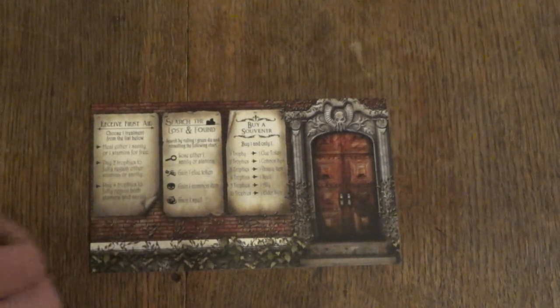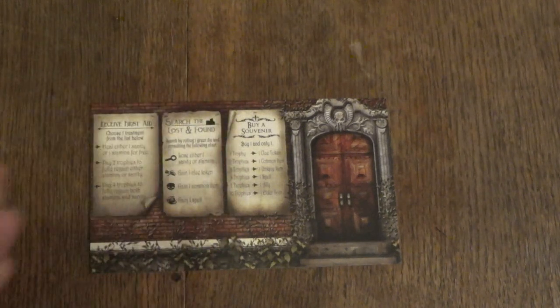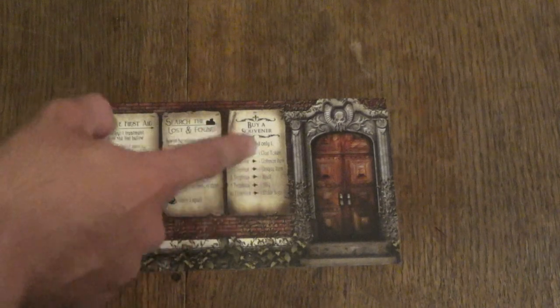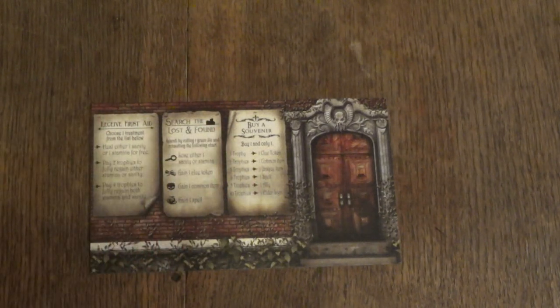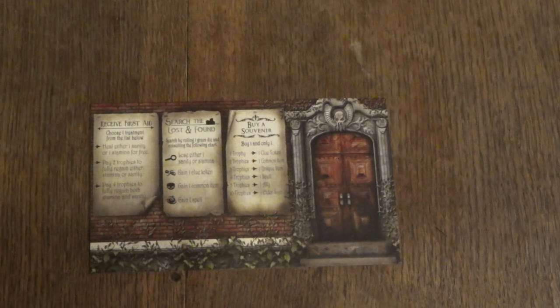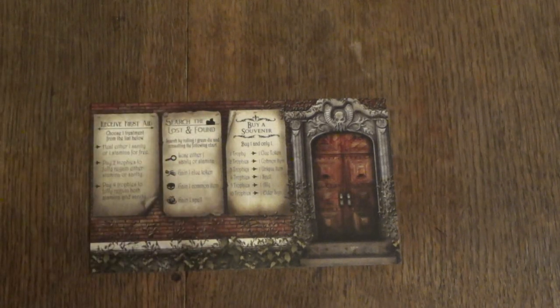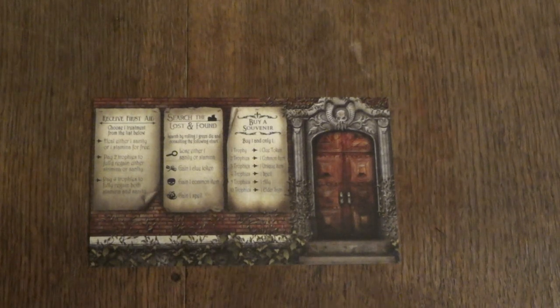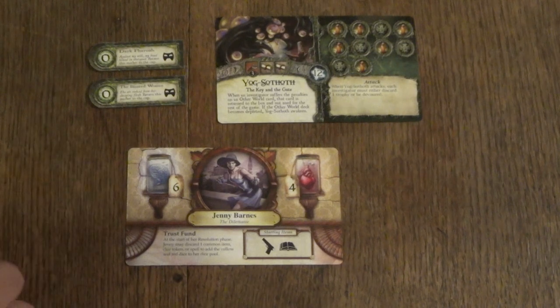The third action at the entrance is buying a souvenir, where you spend trophies earned from clearing adventures and defeating monsters. You can buy a clue token for one trophy, a common item for two, a unique item for three, a spell for four, an ally for five, and an elder sign for ten trophies. It's pretty expensive, but sometimes buying that last elder sign can be a game changer and something you desperately need to do.